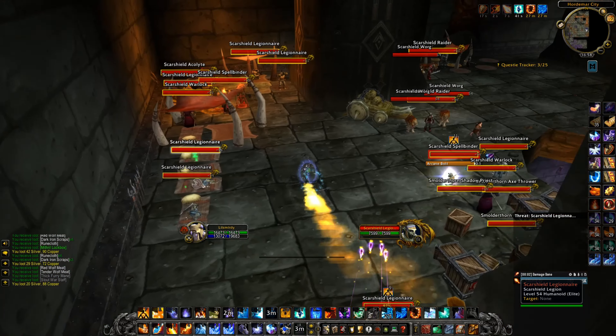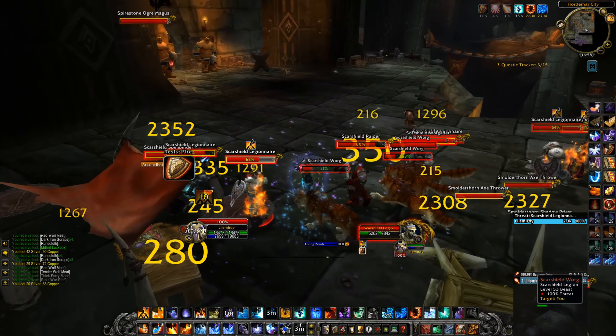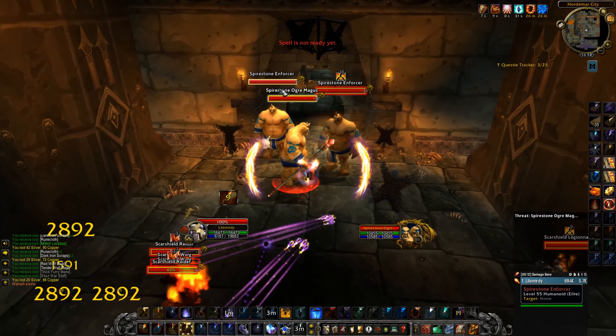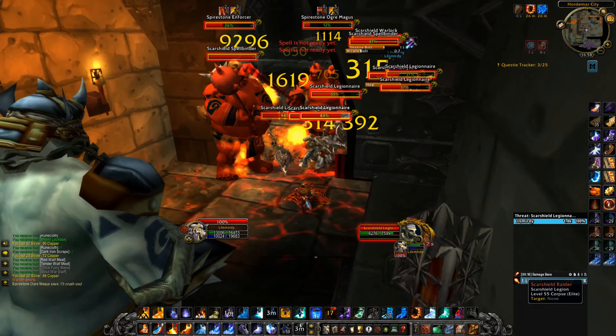This next one is a bit bigger pull. Make sure I tag as many mobs as I can — basically all of them. I pull the far right mob, the far right pack, and then I get rooted here as well. You do want to loot right in the corner so every mob without a range ability comes to you as well.